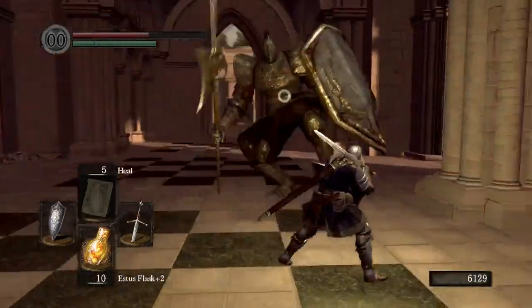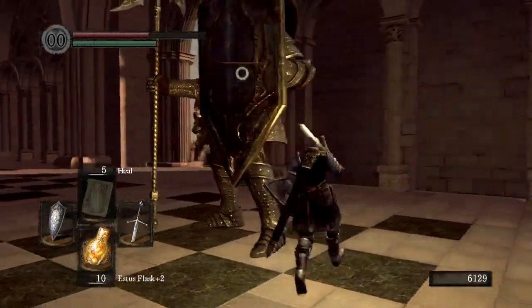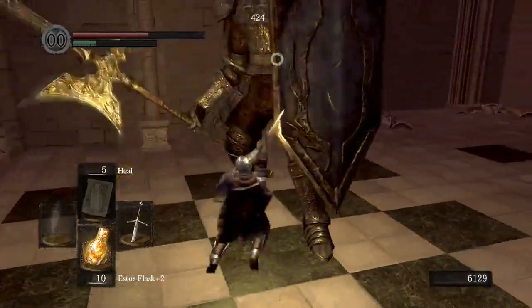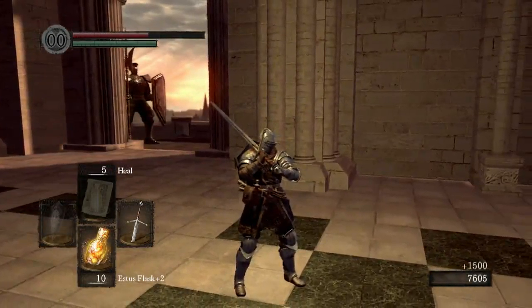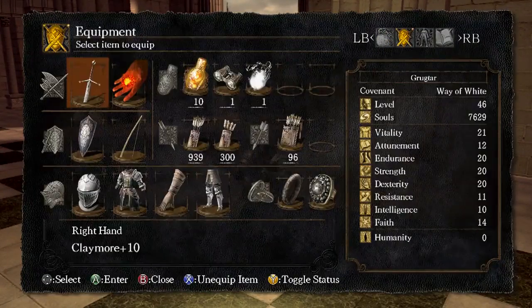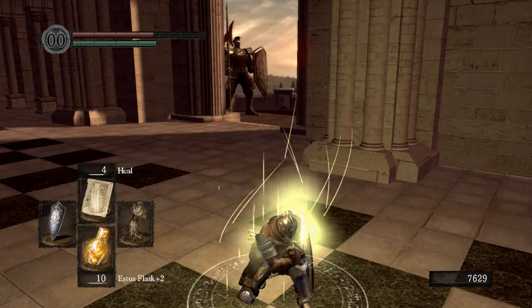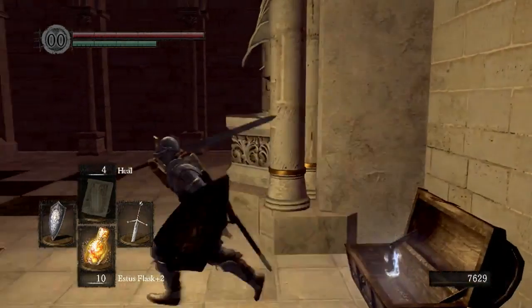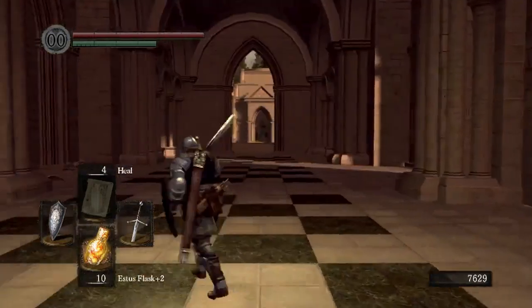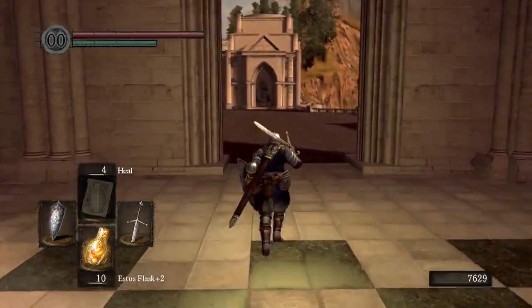Do watch out for that one attack where they do the double hit, because it does get through your block. Once we're in, two hits will stagger if you do enough damage, and the third hit kills him outright. 1,500 souls apiece — not too shabby. Let's go ahead and heal real quick. Don't need our pyromancy right now anyway.